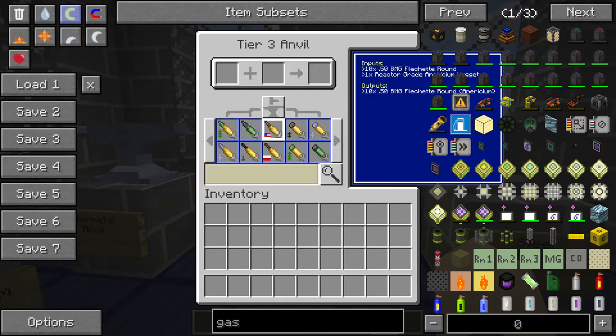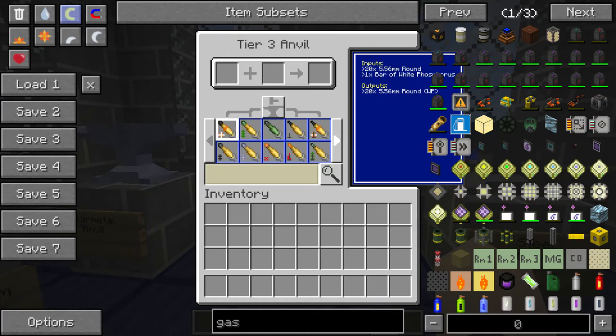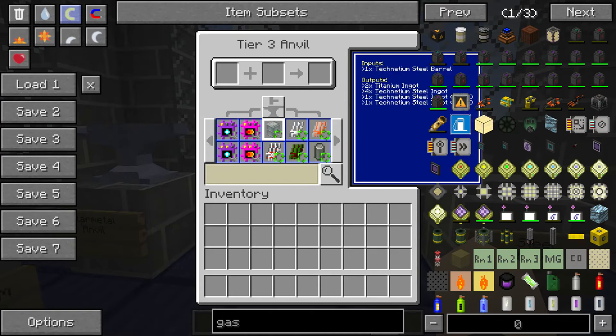We've got — if you input 50 BMG flood-check rounds, you get one, and if you put one reactor grate and a mericium rod, you can get 10 50 BMG mericium rounds. Hey, it's got an American flag — that's funny. I made that joke a long time ago. So if you put some polonium in there, that's cool too — it's got a Polish flag. You can actually make barrels with this. It's the same kind of fuel.